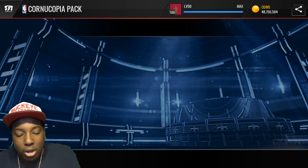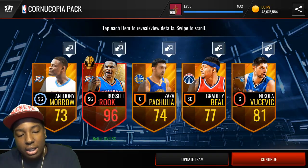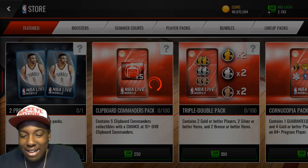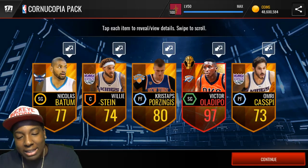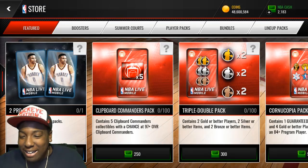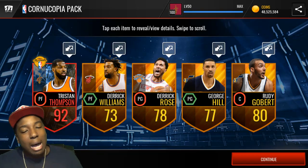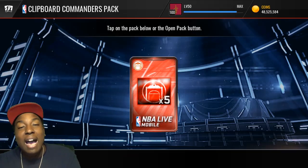We get a 90 overall James Harden - luck is crazy out of these packs. Oh, we get a 96 overall Russell Westbrook! Oh my gosh, that is insane! Then we get a 97 overall Victor Oladipo! Oh my god, that is crazy! Can we cut? That was something crazy. We get a 92 overall Tristan Thompson. 96 and then a 97 back-to-back - open these packs guys!